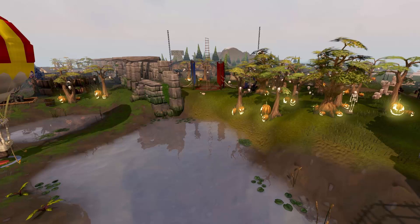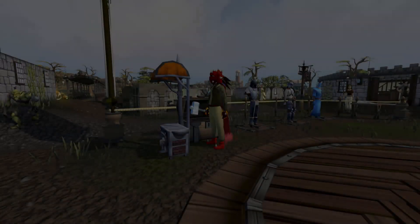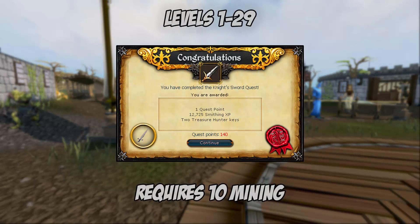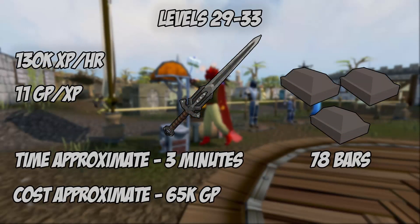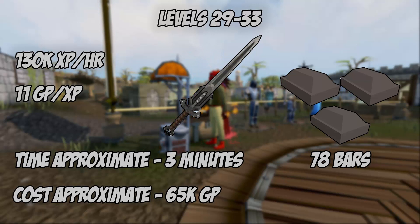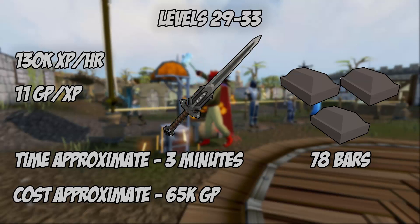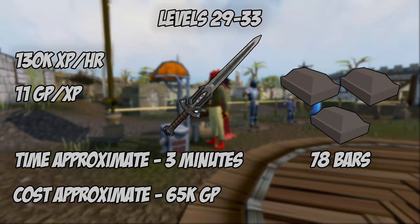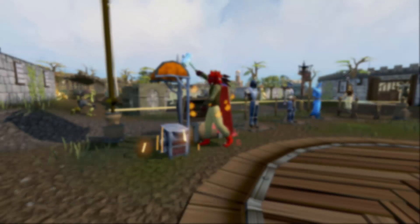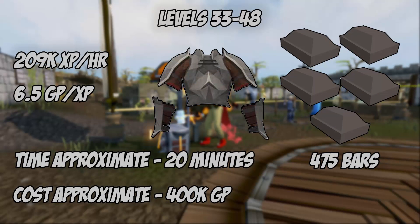For levels 1 to 29, you want to complete the Knight Sword quest. This quest does not take very long and is worth the time invested because you go straight from level 1 to 29 smithing. Levels 29 through 33, the highest experience yielding item is the iron two-handed sword. It gives 75 base experience and uses 3 bars per item. You will need 78 bars, yielding 130,020 experience per hour at around 11 GP per experience, taking approximately 3 minutes and costing just over 65,000 GP.